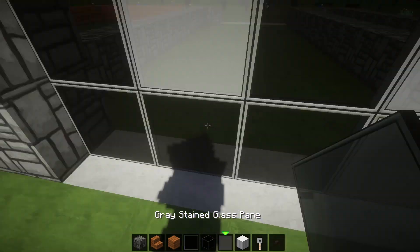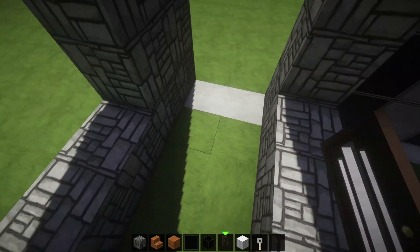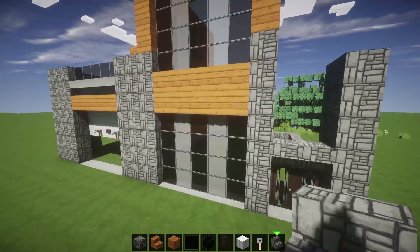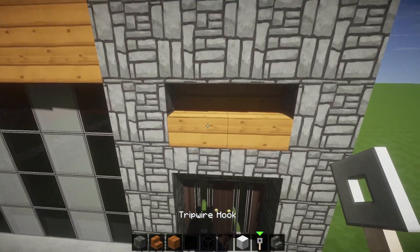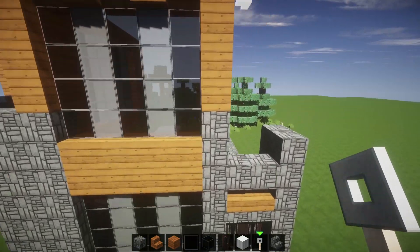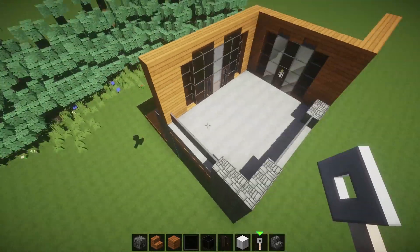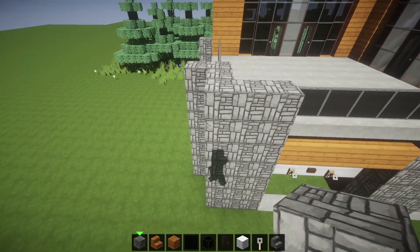Let's grab some of those doors again — same type of doors — chuck them in, boom boom. Now let's grab some cobblestone stairs and place them upside down — perfection. Then bump bump bump bump — I like that look. The tripwire hooks fit. We're getting places — the outside of this house is looking pretty dope. We're going to have a nice little seating area up here with some trees.